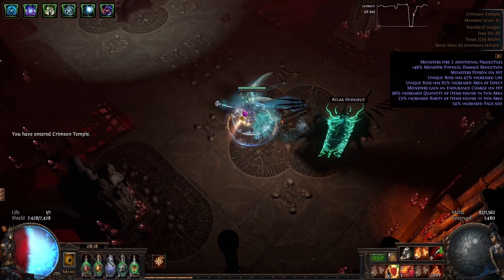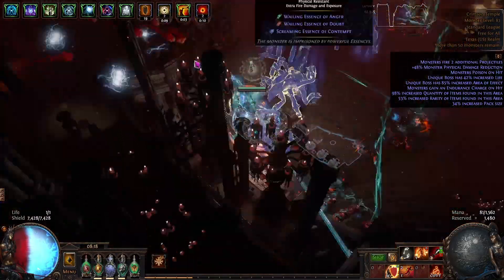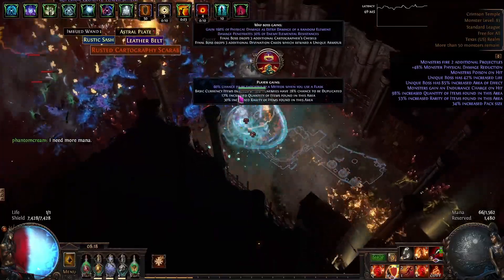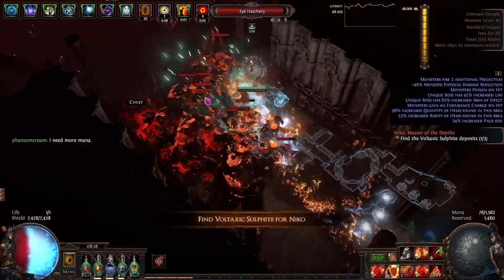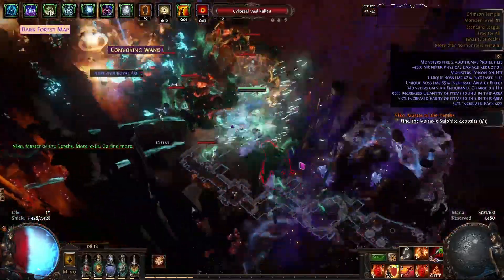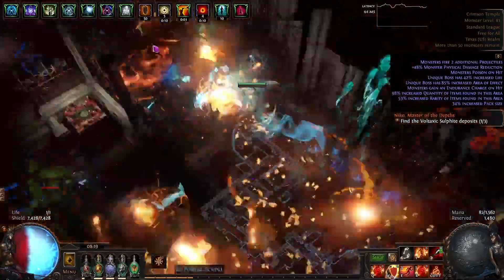Here is a quick map to show off what the mapping looks like on this build. It's nothing spectacular, but it's definitely not the worst either. It's definitely not a mapping build, don't get me wrong, but it's fine. Basically just run around, use unearth and drop your cremation and it clears decently.